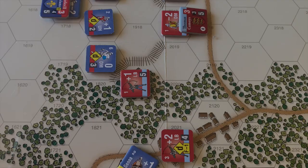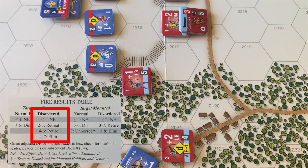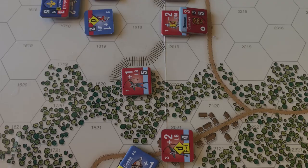Let's move to the next unit. These longbows at the edge of the woods behind their stakes are going to fire on the disordered men-at-arms standing in the open. It's a plus 2, looking on the disordered results chart. That's a 6 — plus 2 is an 8, which is eliminated. A nice shot for the English. The dismounted men-at-arms is eliminated. A dismounted men-at-arms is worth 3 flight points, giving the English 5 flight points on the French track right now — starting to pile up, but still a long way to go to the 30 they need for victory.